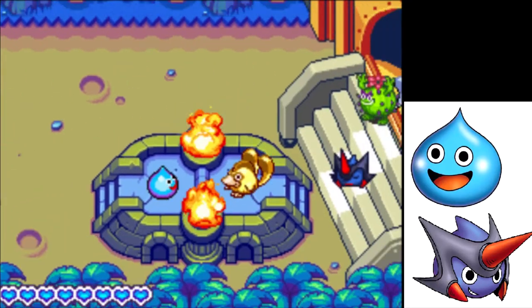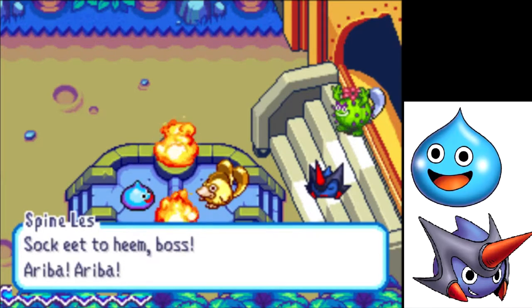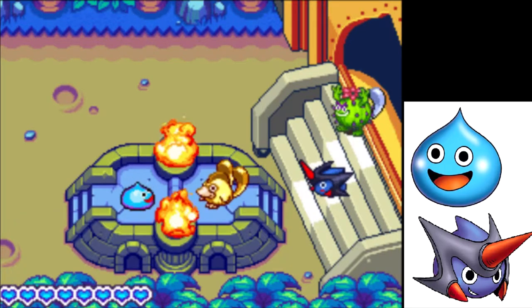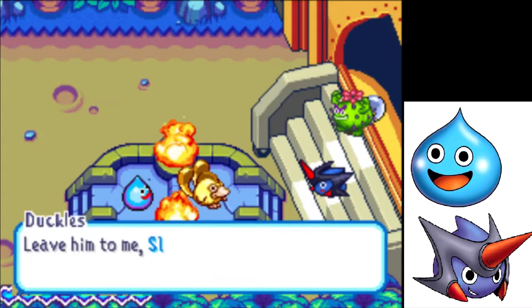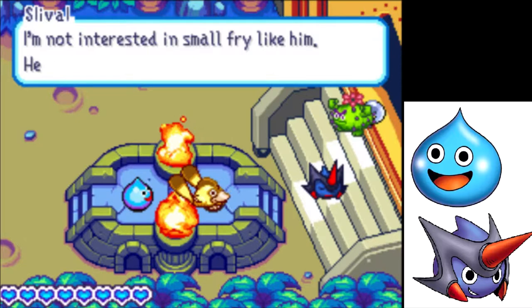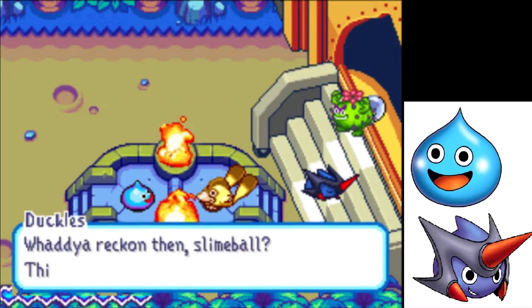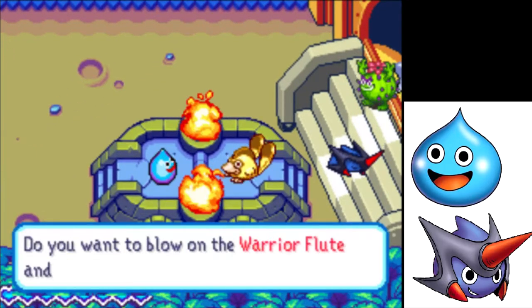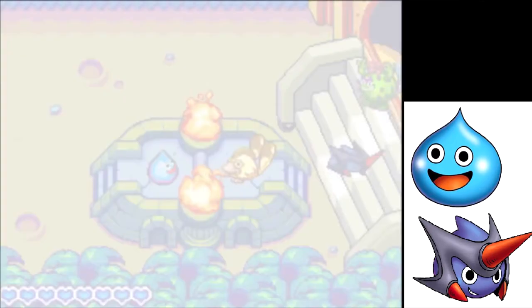He fell into our little trap. It's Slivel — that's a slime wearing a Shadow the Hedgehog cosplay costume. He says: 'So he's the legendary flute warrior? Leave him to me, Slivel. I'll make mincemeat out of this ravioli head.' Slivel asks: 'Think you can take me on?' We blow the warrior flute and summon the Schliemann tank. Slivel is way cooler than Shadow the Hedgehog.